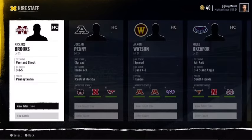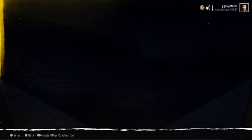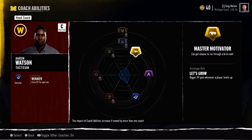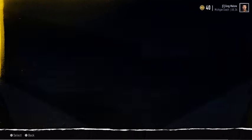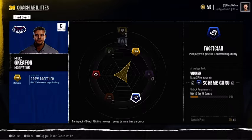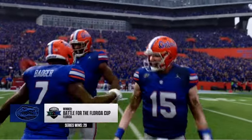Remember, even the greatest coaches need support, and every coach has a unique skill tree. It's important to think about how you want to build your staff, whether that's doubling down on your existing strengths to max out your benefits, or seeking out balance for a well-rounded staff. Choose wisely — the decisions you make here will matter to your program's success and your coach's progression.